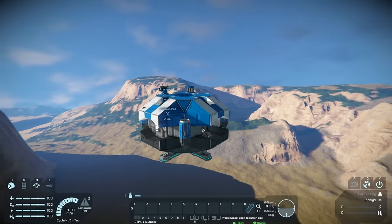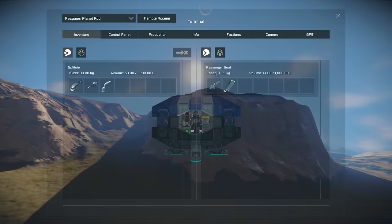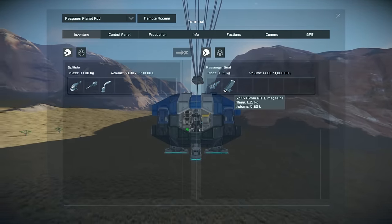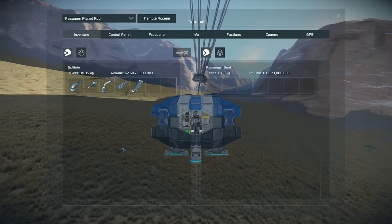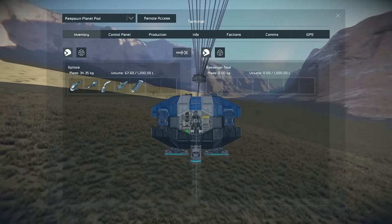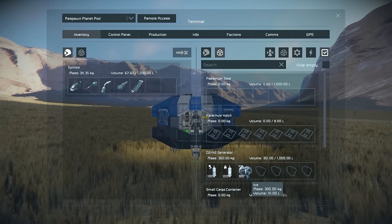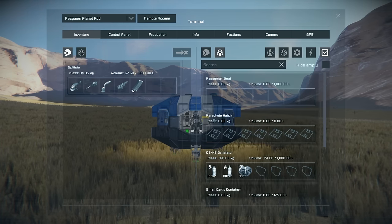While we're landing let's take a look at the inventory aboard this ship. If we press I we can see that in the passenger seat we've got an automatic rifle and some ammunition. I'm going to move them across to my personal inventory. If you click show connected inventories we can see what else is aboard: in the O2H2 generator we've got an oxygen bottle, a hydrogen bottle and some ice, and nothing in the survival kit, small cargo container, or parachute hatch.